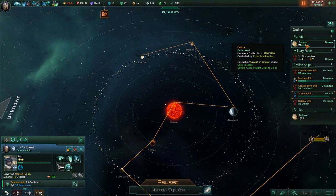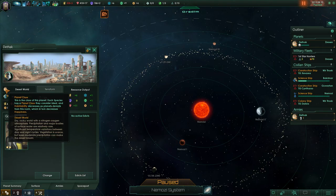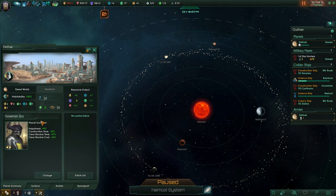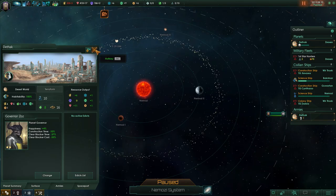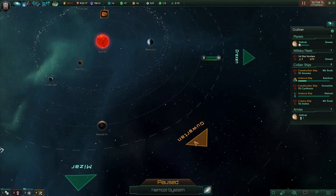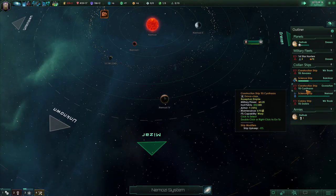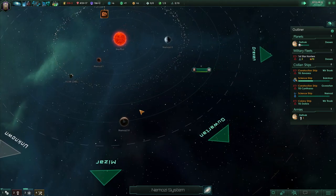Let me check some planets. I think you can only inhabit planets that are like your home world. I can only inhabit desert planets. My species has a planet class they consider ideal. I've decreased my chances of finding desert planets because I made the galaxy way too big.